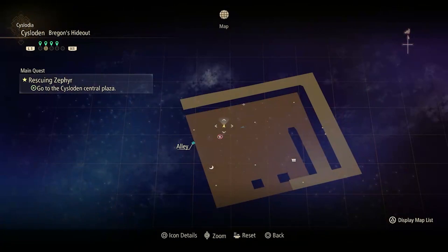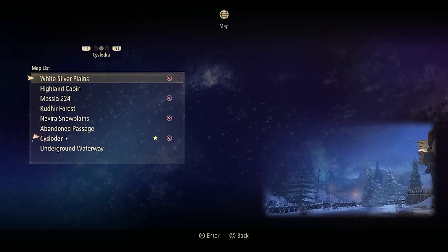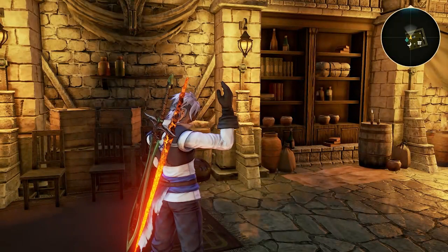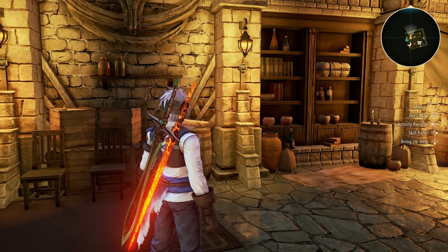Just to recap: you push square to go to the map, tab over with L1 and R1, and push triangle to look at the different realms — this is where you get to see all the different quests available to you. Thanks for joining me, guys. I really appreciate you watching this video. Please go ahead and subscribe — that'll definitely help me out. If you could like the video as well, that also helps quite a bit. Thank you very much for your time and I really appreciate you guys.